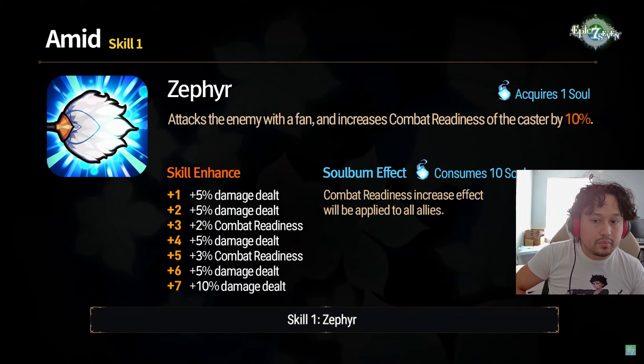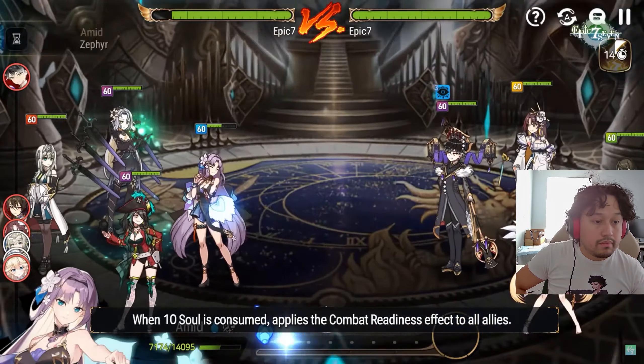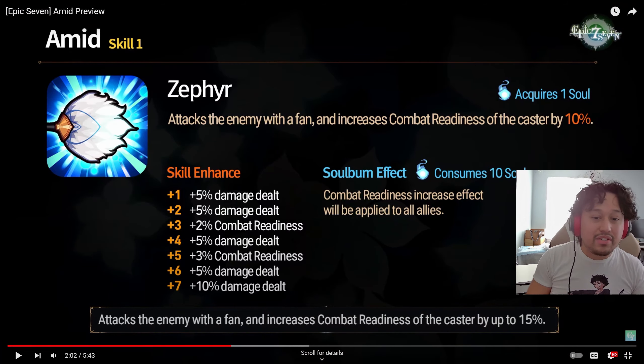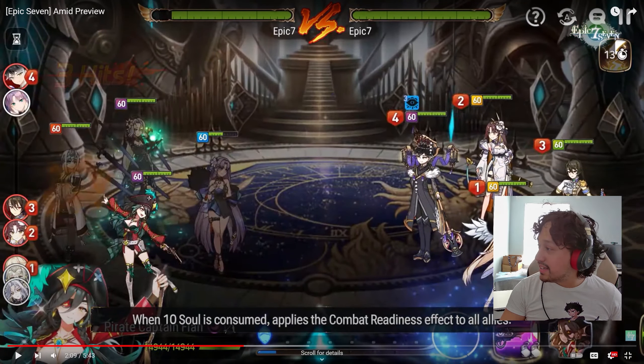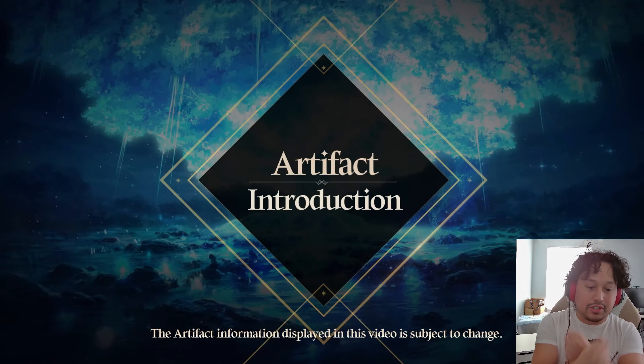Increases combat readiness by 15% — that's good too, up to 15%. The combat readiness increased effect will be applied to all allies. 10 soul to increase combat readiness of all allies by 15% — that's kind of busted. If they're running someone like Selene in the back, instead of doing the non-attack skill you can push your entire team by 15% just for soul burning. That's actually kind of clean because that means you're not completely handcuffed to using a non-attack skill.